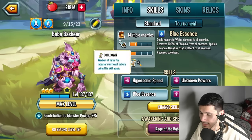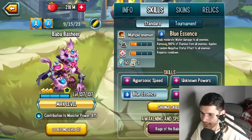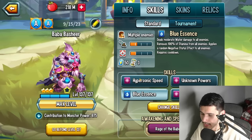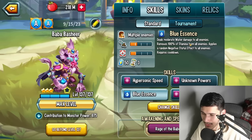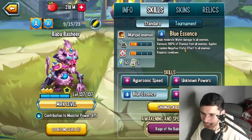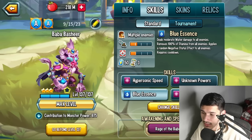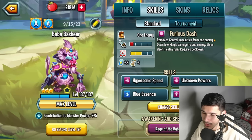The stamina costs are 40 and 50 with 3-turn cooldowns on both — that's actually kind of high. Blue Sn deals moderate ward damage to all enemies, removes 100% of stamina from all enemies, and applies a random mega status effect to all enemies. I mentioned this in my previous video — the stamina removal looks solid. I would have preferred a PR instead of the ward damage, but the full stamina drain is pretty cool.